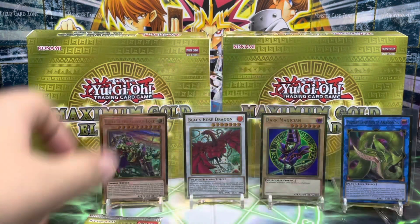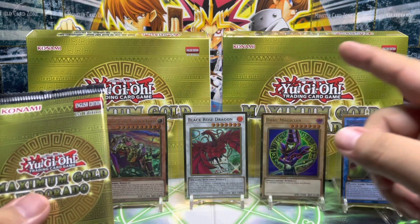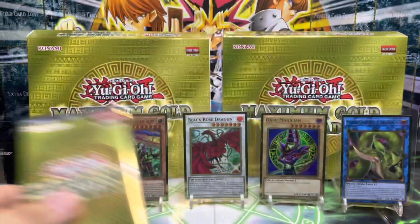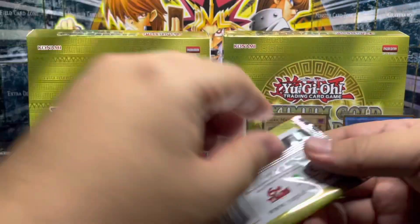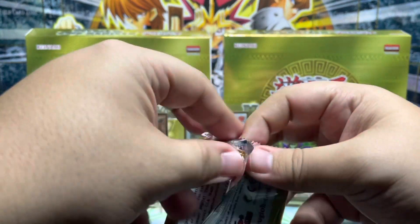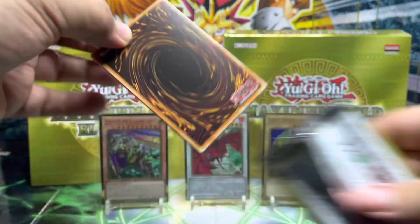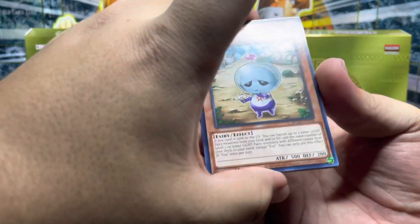We've done pretty well — we pulled the alternate art I was after, the Dark Magician, and the Predaplant Anaconda. That just leaves the question: can we pull the Access Code Talker or Blue-Eyes White Dragon? That would be the epic ending for this video — it's almost cliché, right guys? It's almost cliché if we do it. Okay, here we go, last pack — can we do it?